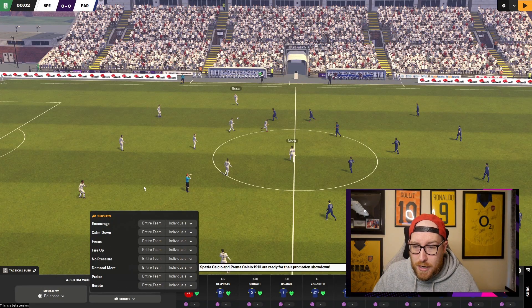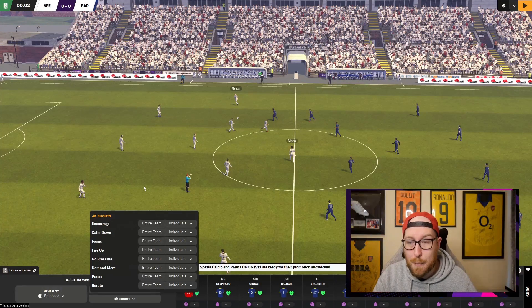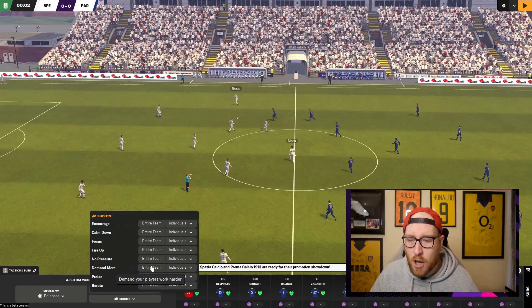Encourage works when you're drawing, and it still works when you're losing as a smaller team. When I'm winning I almost always use Praise — about nine out of eleven players will say thanks and be fine with it, and nine positive reactions is better than zero. The last shout I use is Demand More, which works when you're drawing or losing. Just try these three if you're not using shouts — they'll give you an advantage and your players will start performing better.